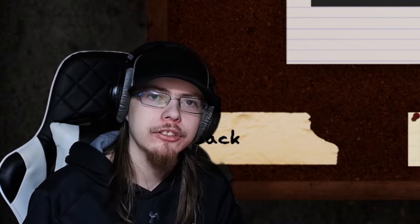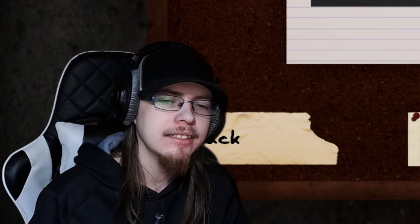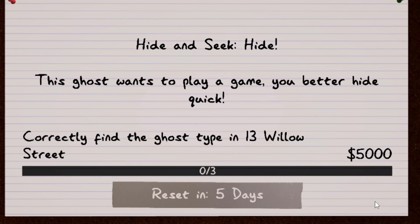Yo, what up YouTube, welcome back to another Phasmophobia challenge. In today's challenge we are doing hide-and-seek hide. If this ghost wants to run or wants to play a game, you better hide quick. Correctly found the ghost type in 13 Willow Street and we'll get $5,000.